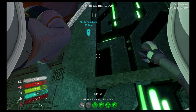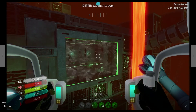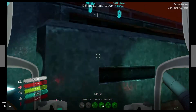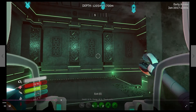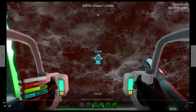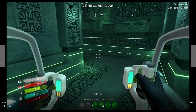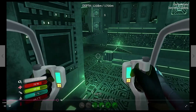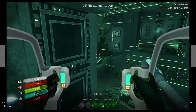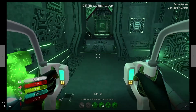I couldn't quite remember how to get into the base. Here I am at the entrance. I think this was the side entrance I discovered near the cache that had the blue artifact in it. I'm hearing things and I think it might be the precursor drones, but I'm not seeing any of them, which is very disturbing. I can hear them skittering too.